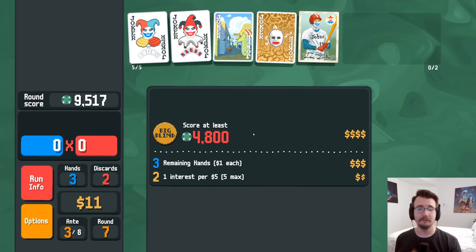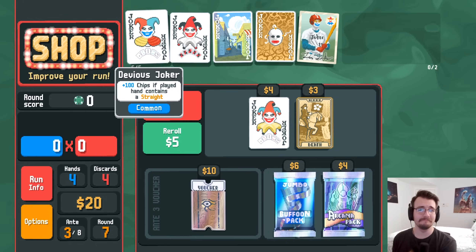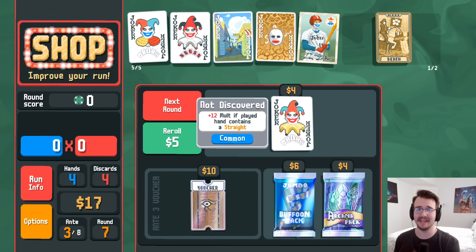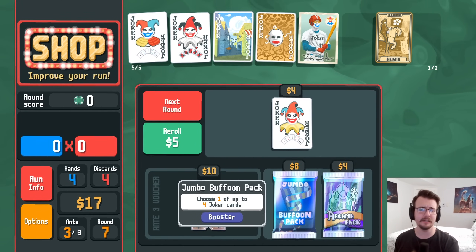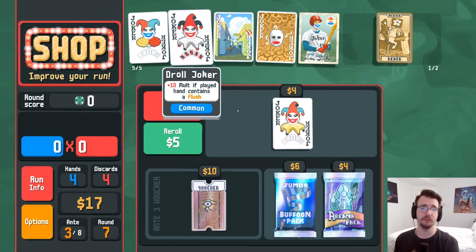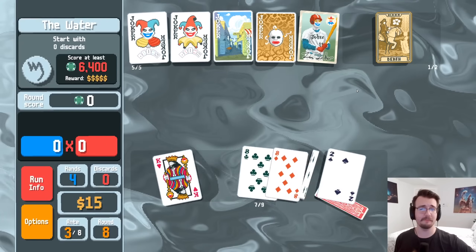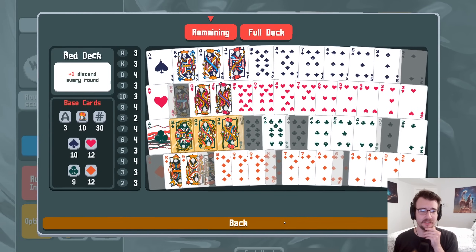Smear joker is now an unlock — that's a shame. Plus 12 molt if hand contains a straight — death is worth it. Plus 100 chips is almost times two. This is a times 1.5 thanks to baseball card — I'm looking for uncommon jokers that help. I could swap out the droll for this one — it's strictly better and keeps me at 15. Start with zero discards — ew. Good thing I brought death.